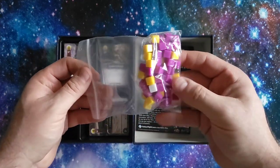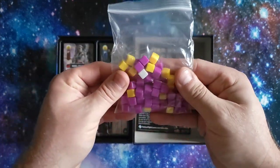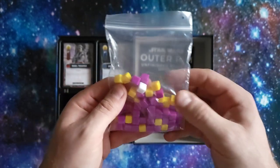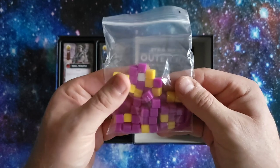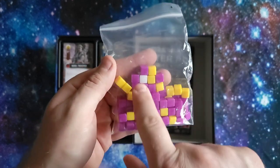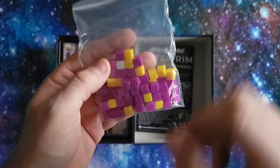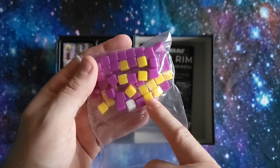Next, we'll go into these cubes. So we have one white one, which is going to be tracking whoever has the force with them the most. And these purple ones here are damage cubes, and the yellow ones are resource cubes.